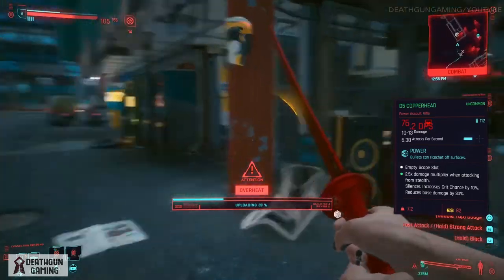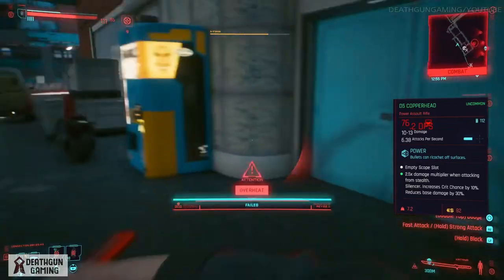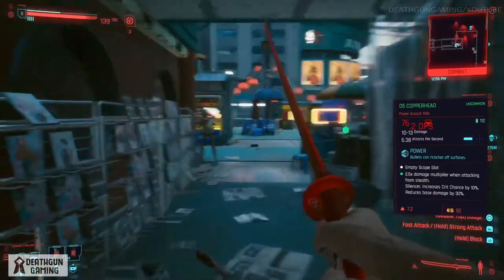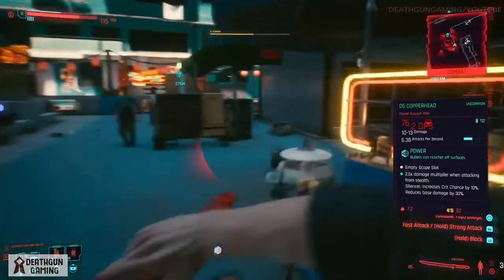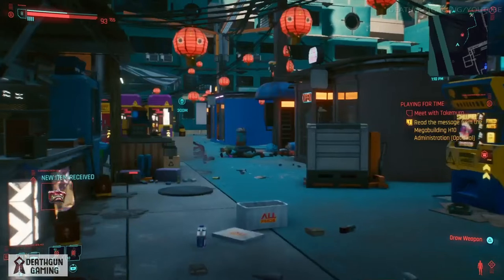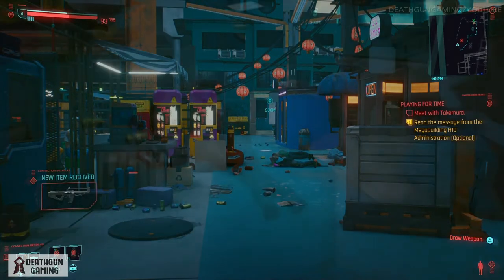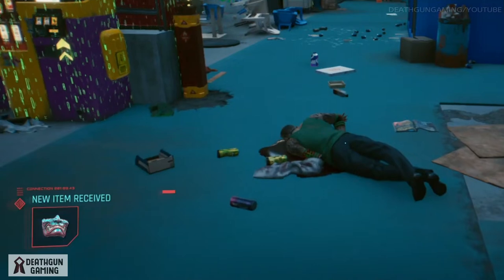Once you do that, you will proceed to get rewarded for clearing everything out. I got rewarded with one mask, and by looting the enemies in the area I was able to get a second one. There might be other places to get these — maybe these specific gang members give you the chance to get these masks — but nonetheless I found it right here. So if you're looking to get these masks, make sure you come to this area and check it out. If you've enjoyed this video, smash that like button, subscribe, check out our Discord, and I'll see you guys next time.